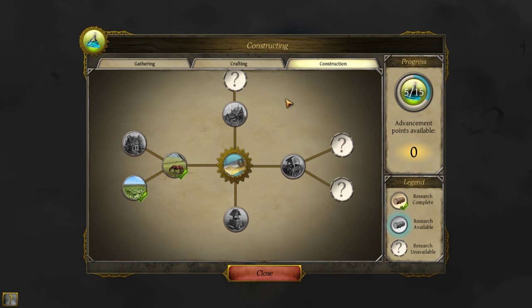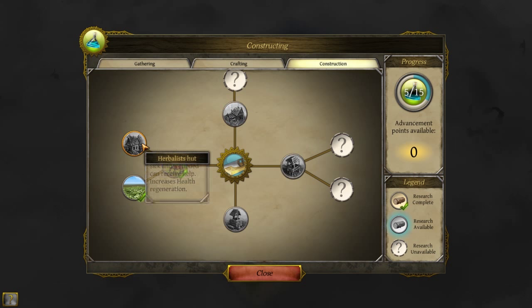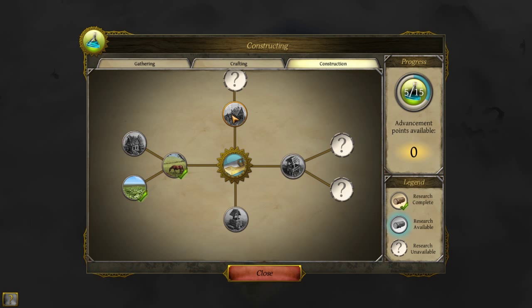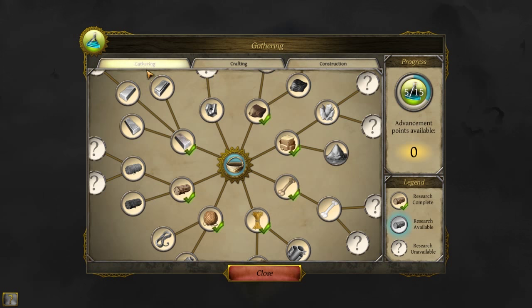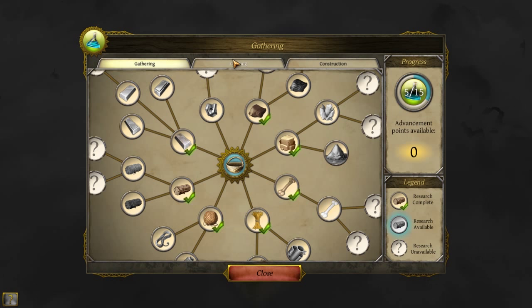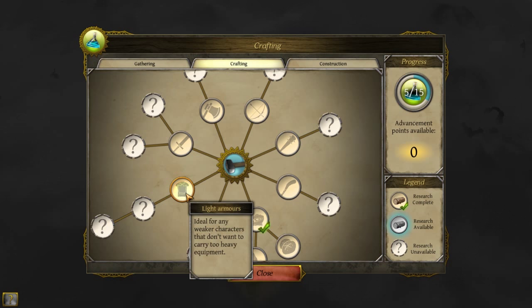So the first thing I'm going to want to science... we're probably going to want to go with a smithy. Herbalist hut ain't that great, and the well's okay but meh. We'll get the pasture, we'll get the cabbage field, but we'll go smithy. And then I'm going to try and learn — actually, we can already harvest iron. So we'll look at how to make light armors, because we need that along the way.